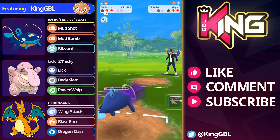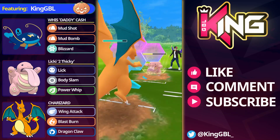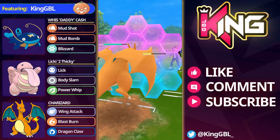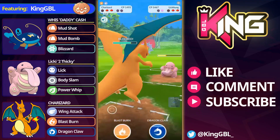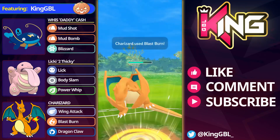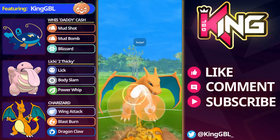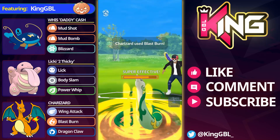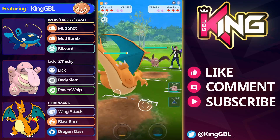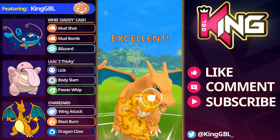I decided to swap straight out and bank the Blizzard because I really want to Blizzard something. In comes Licky - I think I decided to double shield this, probably shouldn't have but we're going to shield and go for the sweep. We do end up CMPing on the Blast Burn and this gets the shield off the opponent, but they keep the shield for Superior knowing we have a ton of energy on Whiscash. The opponent knows we have a Blizzard banked so they let the Blast Burn go and Charizard sweeps.